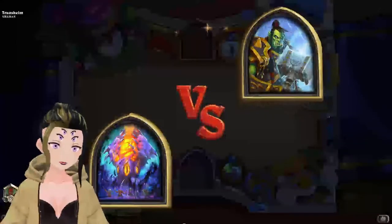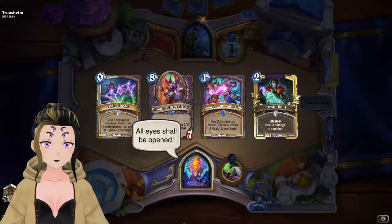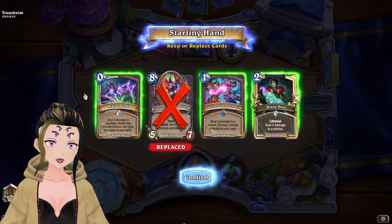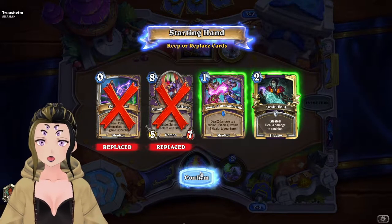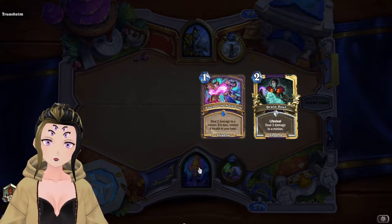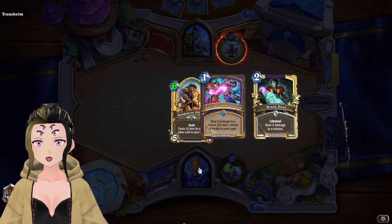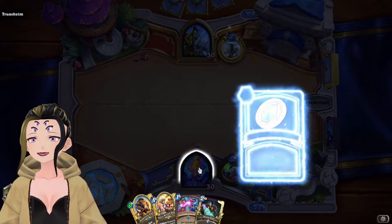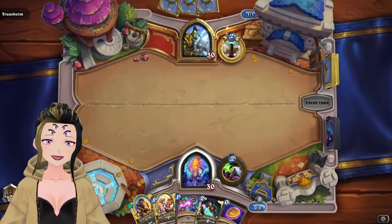Time for game two against Shaman. Going to get rid of the Dreadthorne — there's no reason to keep it. Getting rid of the Raise Dead can also be helpful here, just because we have literally no targets. Though the Touch and the Drain Soul are going to be great. Drawing into a Gnoll, which is probably the best top deck we could get here.